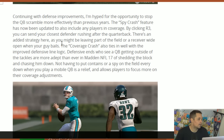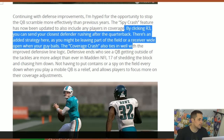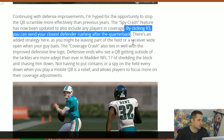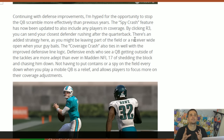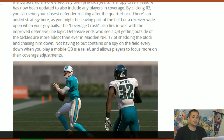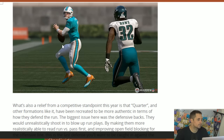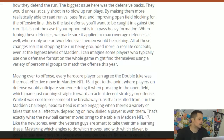Now you have the coverage crash. Defensive ends who see a quarterback getting outside the tackles are more adept than ever in Madden 17 to shed the block and chase him down. You don't have to put contains or a Spy on every player, because now when you click R3, you can send your closest defender rushing after the quarterback. In Madden 16, if you didn't have a QB Spy and clicked the right stick, nothing happened. But in Madden 17, if you click the right stick at any point, the closest defender to the quarterback will leave his assignment and go. Mobile quarterbacks are going to take another step back in Madden 17.